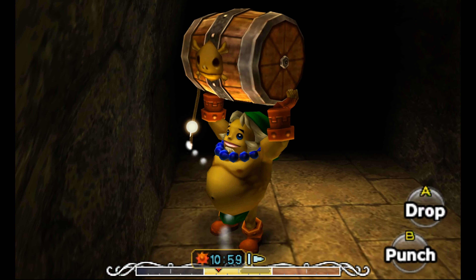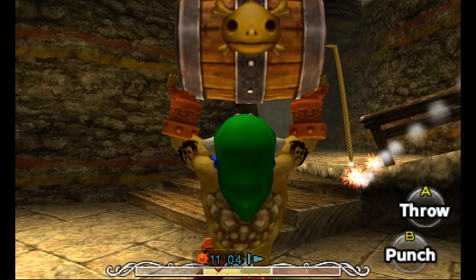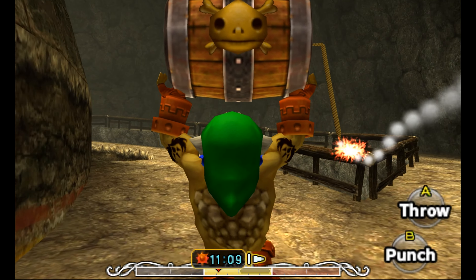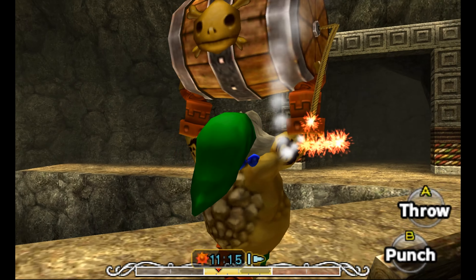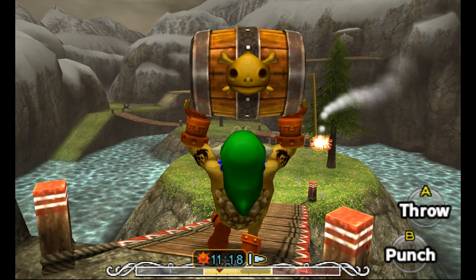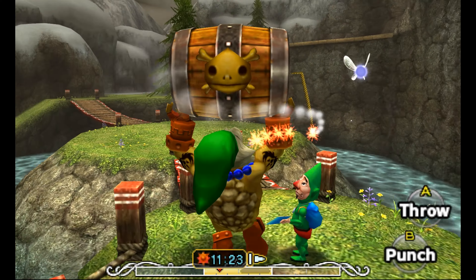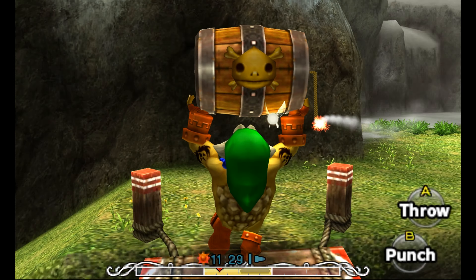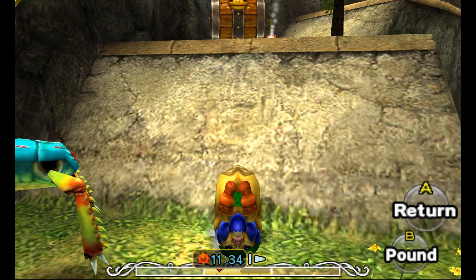We're going to end up tight on time — it's gonna come down to the wire, literally. Hopefully this thing does not explode in our hands. I wonder how many hearts of damage this thing would do to us if it went off right now. I believe the Goron race track is through here. We gotta cross these bridges and go up the hill, avoiding all these boulders. We're getting close to the end of this fuse, but I think we can pull this off.